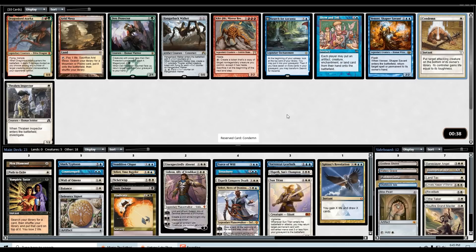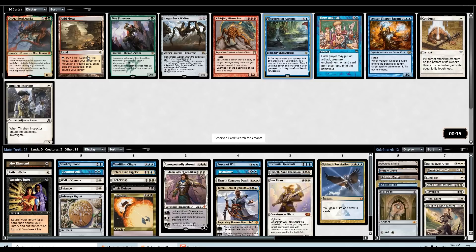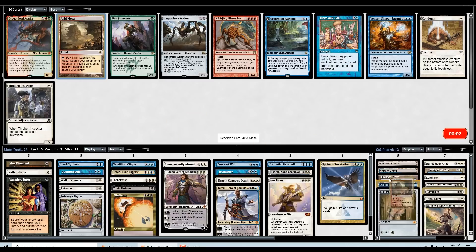I think I'm okay on creature interaction — I have Path, I have Tutor for any of my removal effects, Balance, Vindicate, Toxic, Treachery. We probably don't need the Condemn. This might just be a Search for Azcanta pick. Arid Mesa gets Godless Shrine and Plains — I don't know if that's good enough, but it's probably close given I don't really need another spell. Same reason I took the Shelldock Isle — I guess we'll take the Arid Mesa.